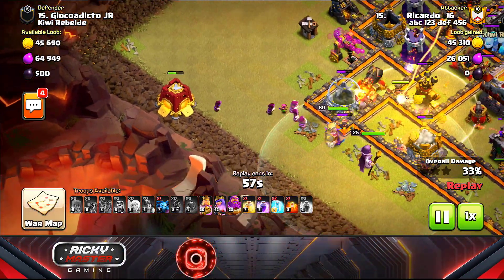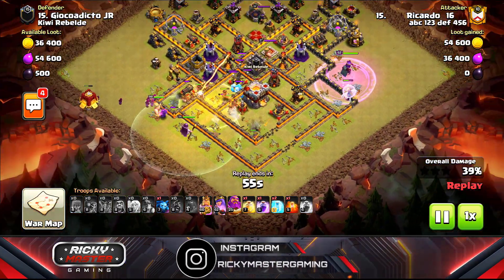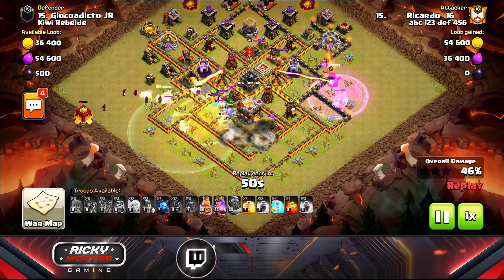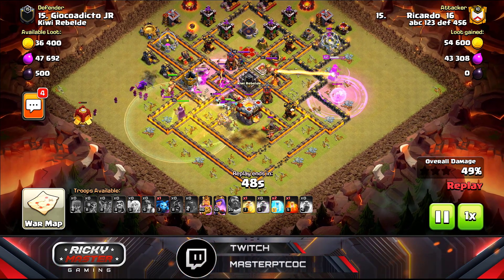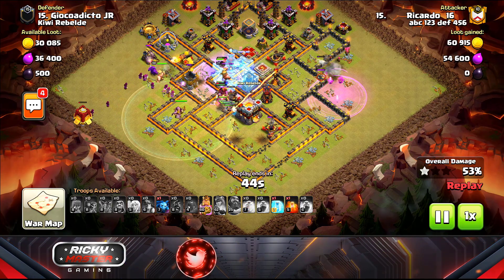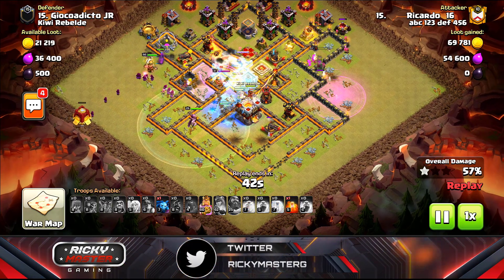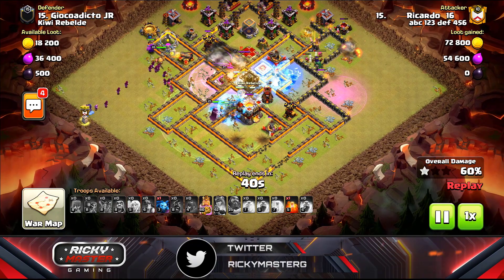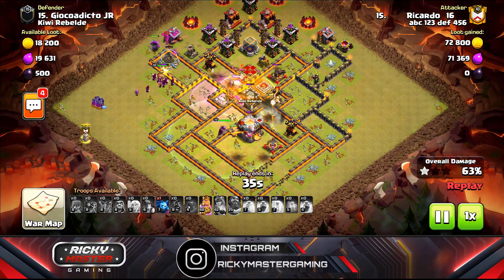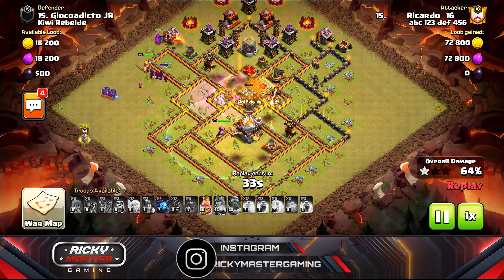I have the siege barracks carrying yetis and a wizard. I popped the warden's ability to keep my hogs from dying because the clan castle came out with an ice golem, some witches, and archers — a pain to get through. I dropped a second healer to keep my hogs and miners alive at the core.